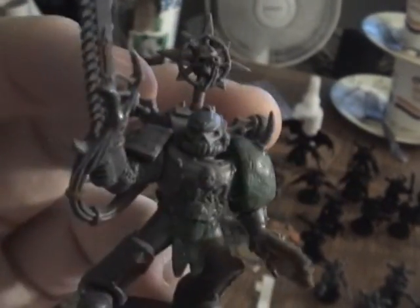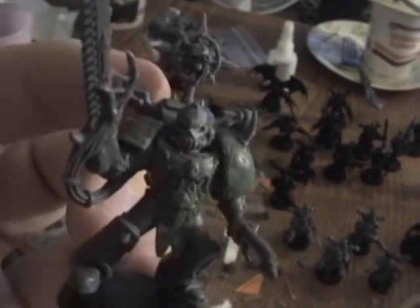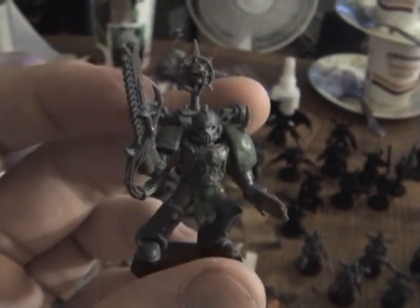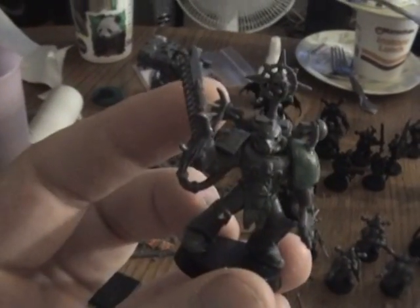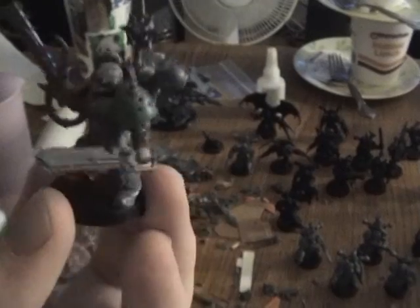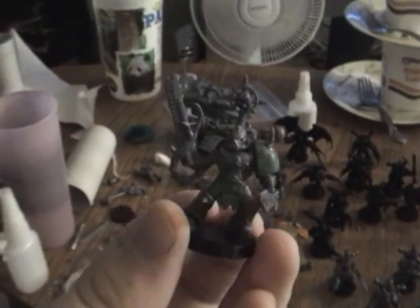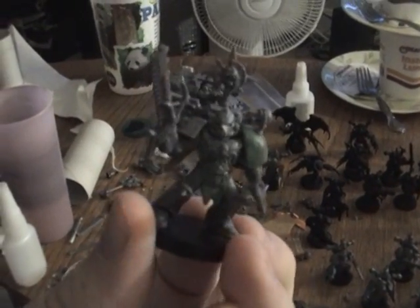I'm tempted to actually take some extra Space Marine shoulder pads and sculpt them into Nurgle shoulder pads for some future Swamp Shredder stuff. It's Nurgle, you know. This is the Plague Champion so far — it's turning out great. Tell me what you think down in the comments below.